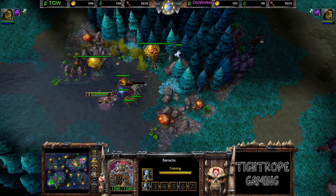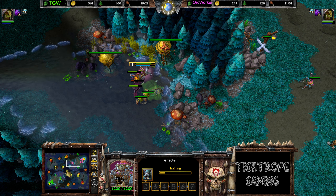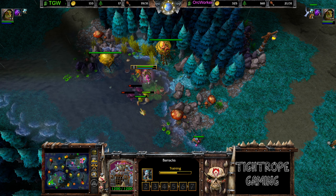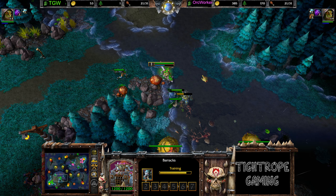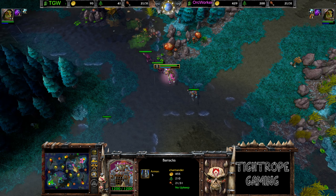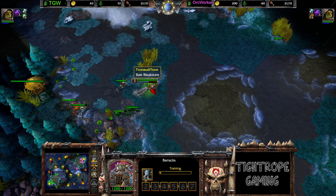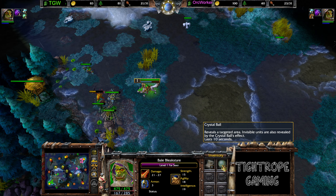Headhunters did get 25 more health this patch — probably the most impactful change in this matchup. On top of that, Spirit Walkers are a bit faster to produce and tech to do their upgrades. A little tech speed increases as well. Tauren are also a bit faster to build, maybe. Crystal Ball — that is one change.